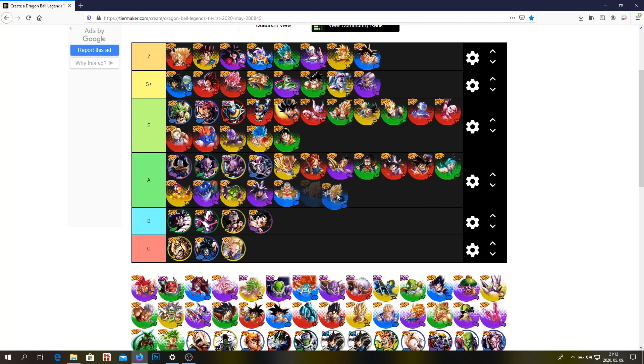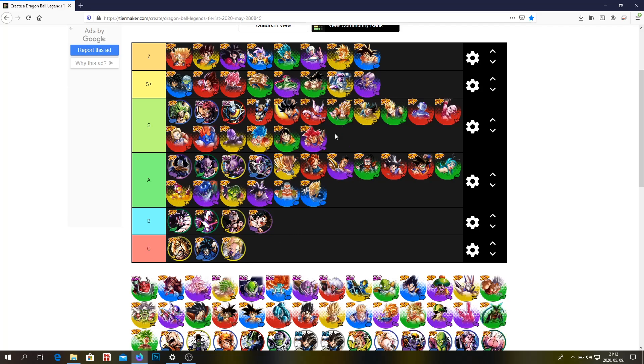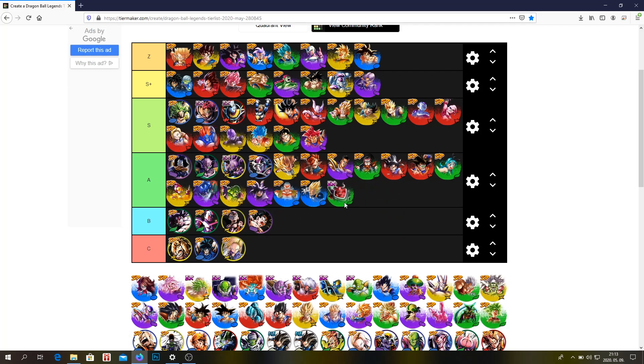This Vegeta — I don't have him, probably A tier or low S tier. This Goku — I think this Goku is so much better than this Vegeta, this Goku is definitely an S tier unit. Shisami — A tier. I used him when the co-op boss was a blue unit, probably Beerus, and he was very good, but I wouldn't use him in PvP.